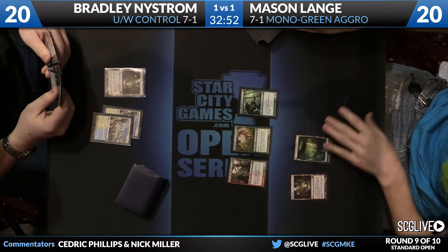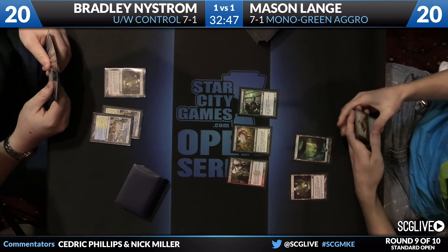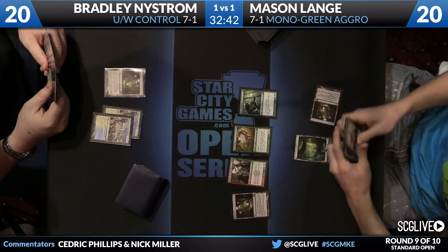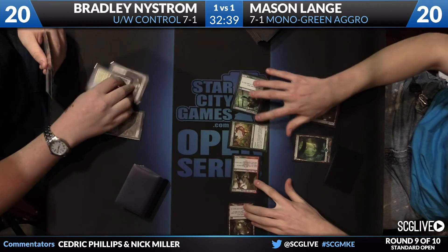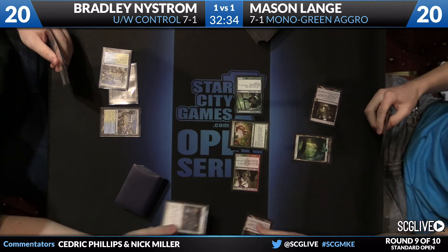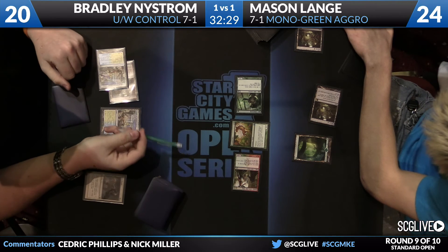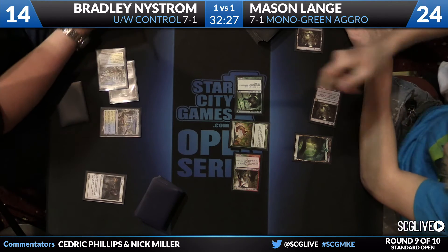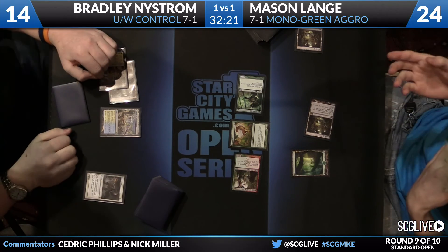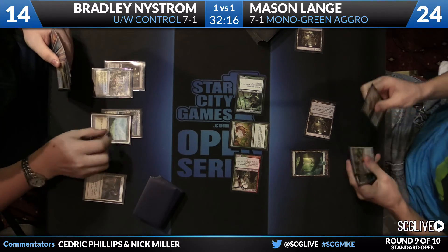Bradley has a Mutavault of his own — and another copy. Mutavault is one of the very best cards you can draw in this matchup — a tough-to-deal-with threat. Mason swings it all in. He surprises with Last Breath — yeah, that doesn't surprise me at all. Mutavault is going to go bye-bye, he's going to get in for six. Bradley goes down to 14, and as mentioned, he's got a Supreme Verdict in his hand, so chances are we're going to see it cast. But Mason does have the Mending Touch — he can keep that 3-1 alive.